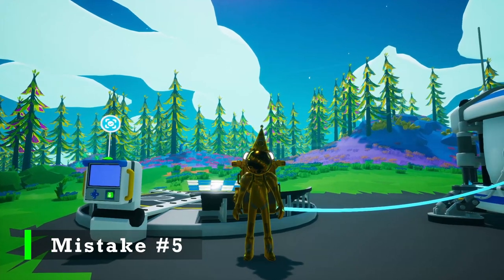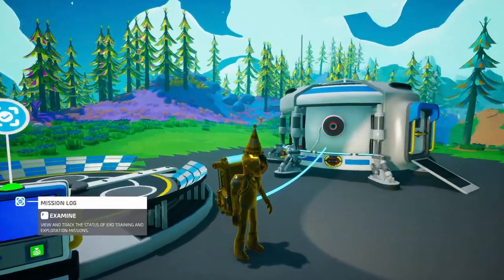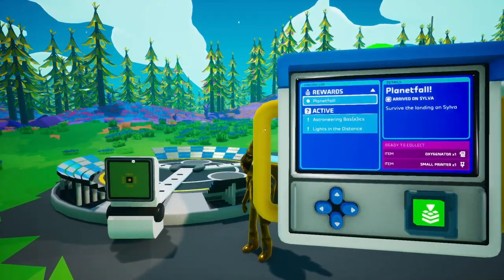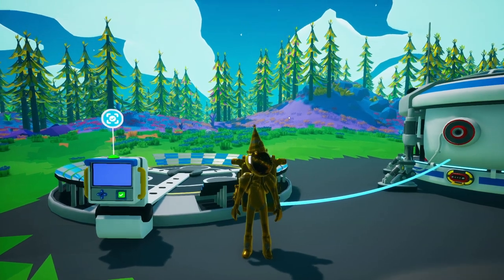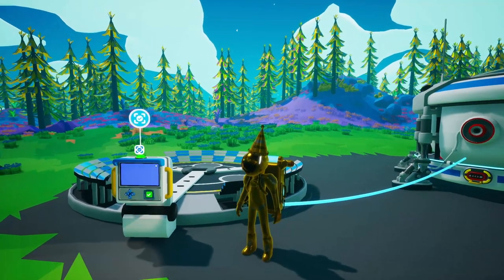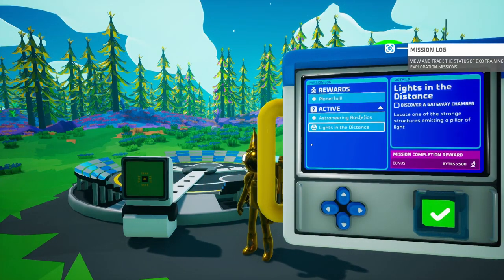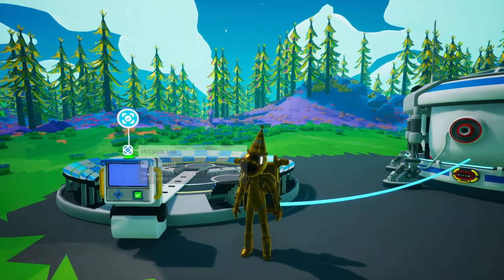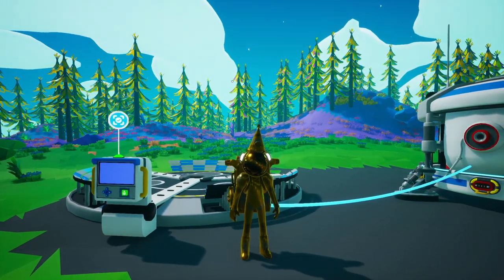Our fifth early game mistake in Astroneer is neglecting the starter missions. I'm on a new save here, and I wanted to show you that there are starter missions. Some of you may think, why would I waste my time with this? But that's because it gives you bytes, and as I've said before, bytes are the main idea of the early game. The most important thing at first is getting bytes, because you want to unlock stuff that allows you to get more bytes. This gives you a lot of bytes for the amount of time it takes in the early game. It's a very worthwhile investment to do these missions, so you should do these first couple of ones.